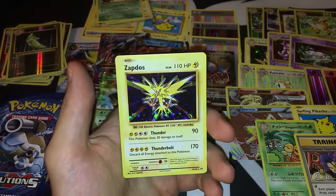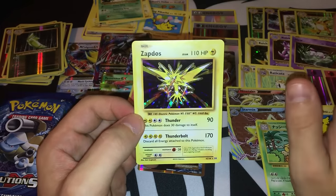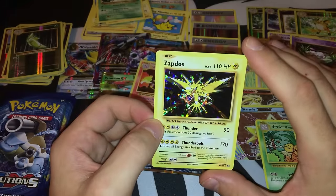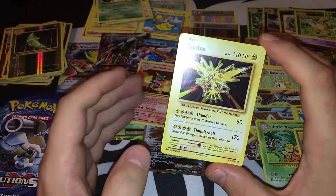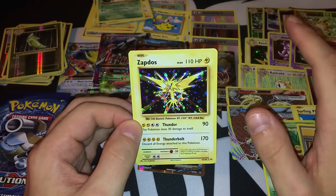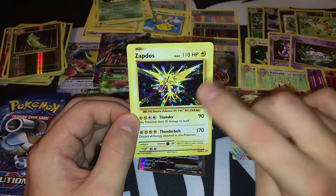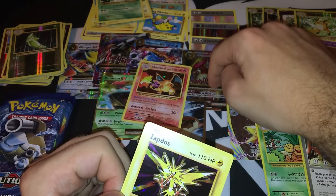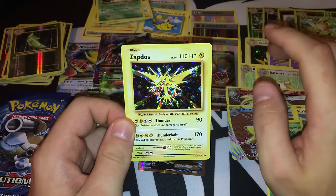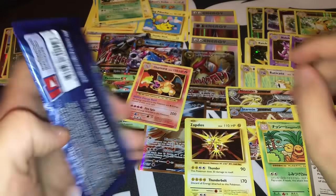My first card ever was a Pikachu. The first holo I pulled was a Venusaur, the second one was a Zapdos. I said I wanted to get Zapdos, Full Art Mega Pidgeot, Charizard EX if possible, and Full Art Mega Charizard EX — and so far I pulled three or four of those. I'm done. Four more packs to go. That's insane.